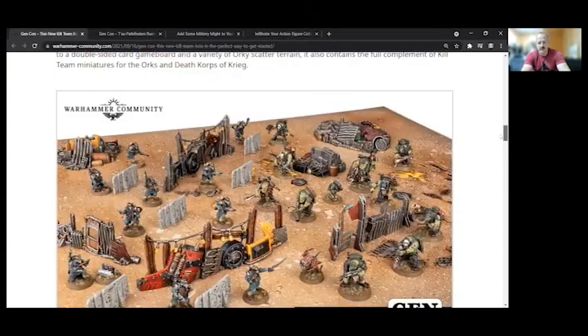Compared to the Octarius box, it doesn't look like you get the buildings, the rulers and measuring devices, or extra dice — but you do get some tokens and books. The smaller compact rulebook is a pretty neat addition overall.